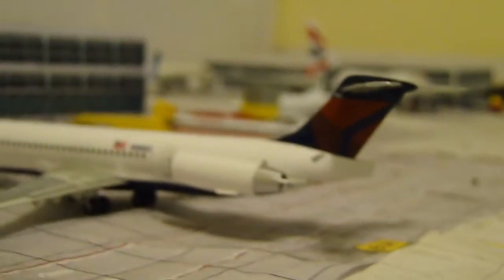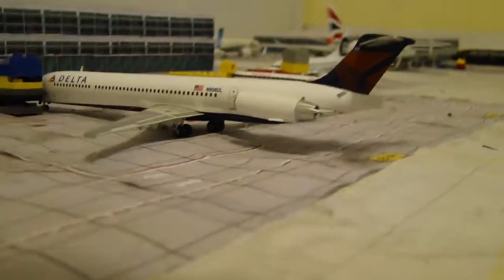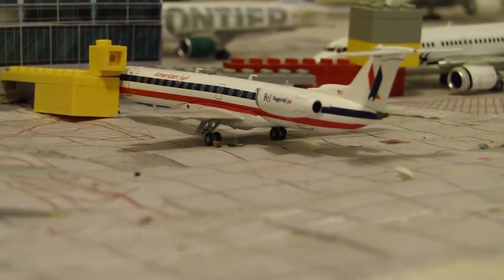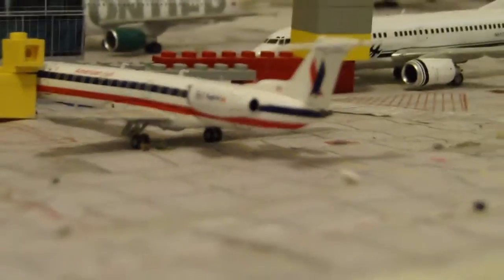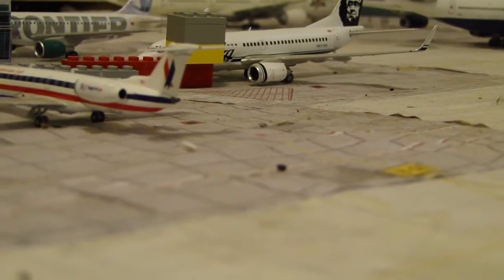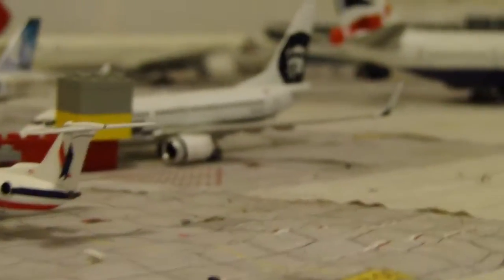After that we have a Delta MD-88 heading down to Atlanta. I did take away the 757 since the landing gears really weren't working on it. Then we have an American Eagle Embraer 145 — the most recent aircraft I went on, about two weeks ago. I also sold the MD-88, the 737, the 757, and the 777, so my whole American fleet other than this Eagle is now gone. I really show hatred for American, so I was happy to sell them.